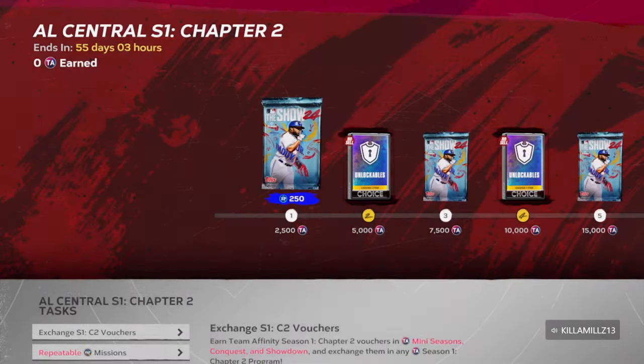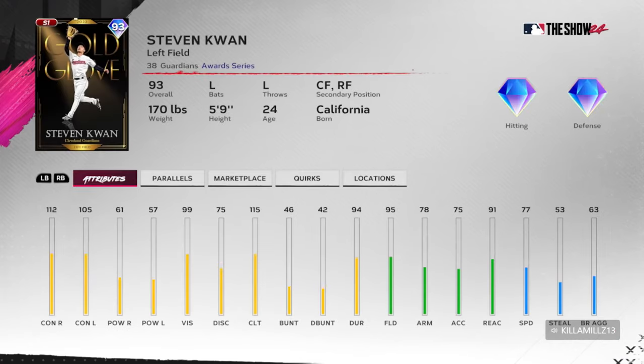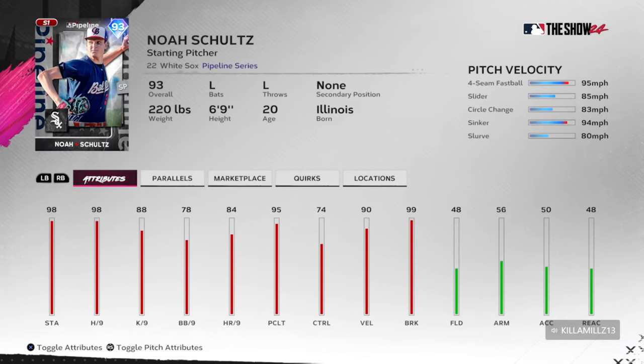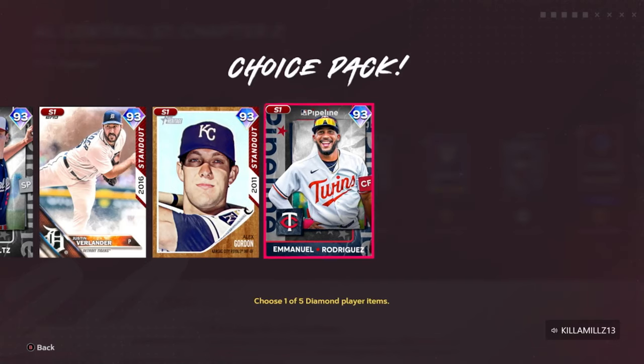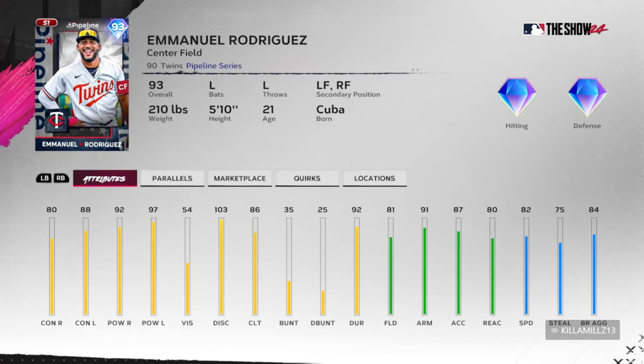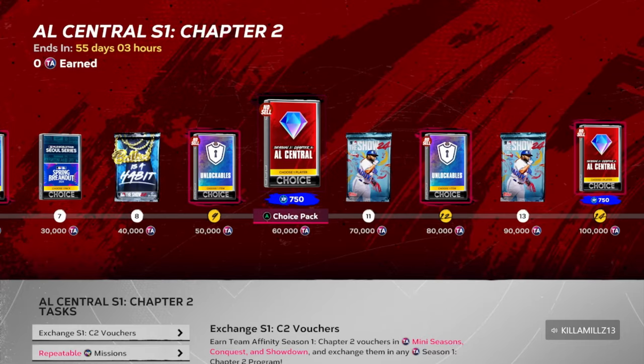We will take a look at one player in AL Central I'm a fan of as well. Stephen Kwan has great contact but no power. Schultz doesn't throw over 100, Verlander same story. Gordon's pretty balanced. Then there's Emmanuel Rodriguez — he's one we like. 90-plus power on both sides, 80-plus contact on both sides. He's a double diamond, comes with speed as a center fielder. Double diamonds are so important in this game, especially in the middle of your field, so I really like Emmanuel Rodriguez if you make progress in the AL Central.